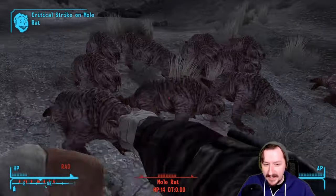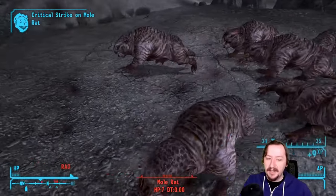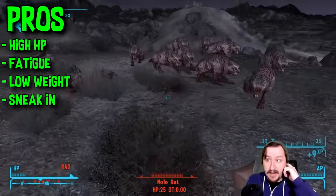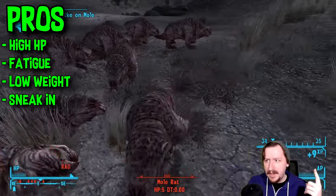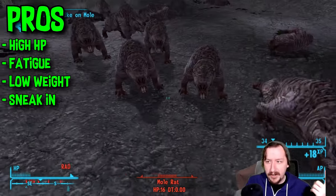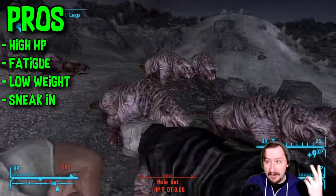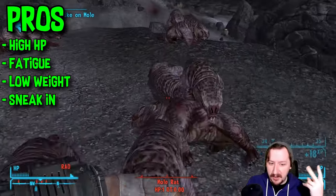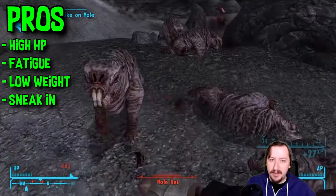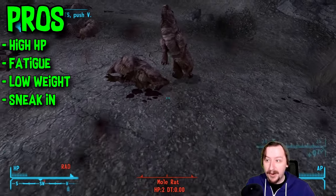Let's talk about the pros and cons that also span the other weapons. For the pros of boxing tape: it has really high item health at 500. Boxing gloves are at 200 and golden gloves at 250, so they're not going to break very quickly. They all have the fatigue damage, which is pretty unique. Boxing tape in particular has two more advantages: the low weight of just 0.25 means it's super lightweight and you might as well grab it if you can — you can sell it for a couple of bucks if nothing else.